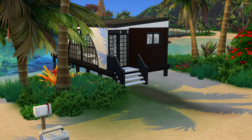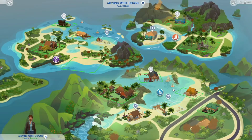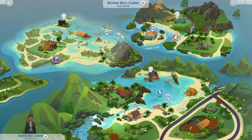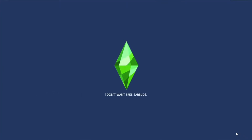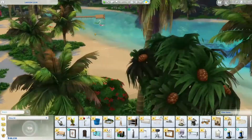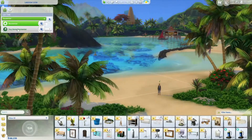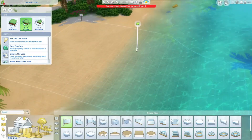Hi there, this is Ellie again. Today I'm going to be making a tiny house in Sulani. I'm currently on the second generation of my family called the Downs family. Big drama. So basically mum's just died, so now we have the teen. She's just got herself knocked up as a teen. Absolutely outrageous.